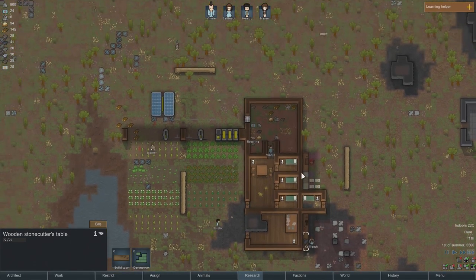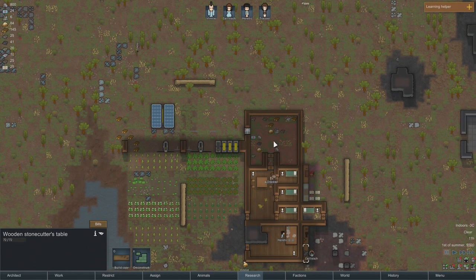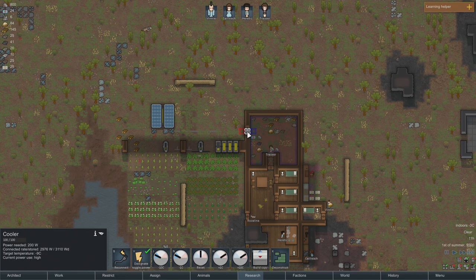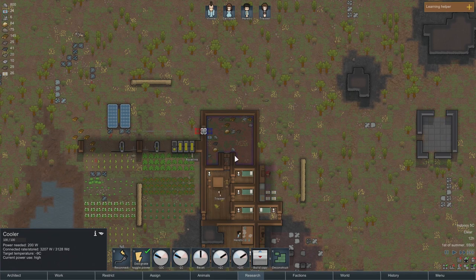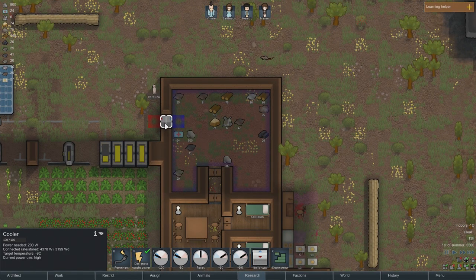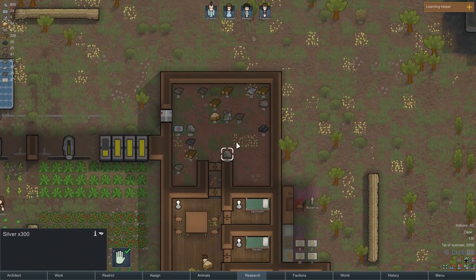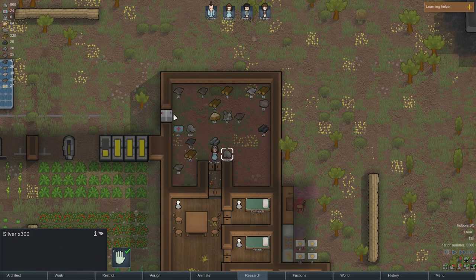I'm happy with our defenses. The only problem is we only have two weapons, so we kind of have to be concerned about that. You can see inside here it's minus two, minus three degrees — which is not as cool as I was hoping. Maybe it just takes some time, or it could be because people are going in and out all the time right now.